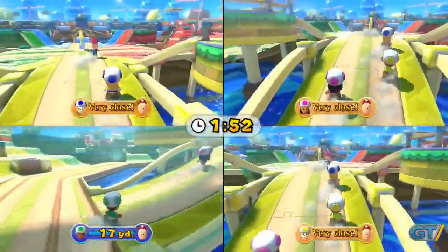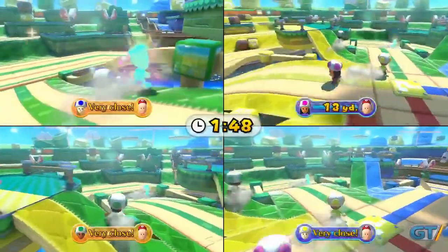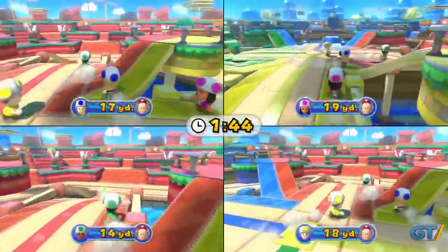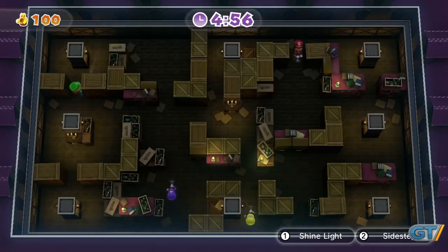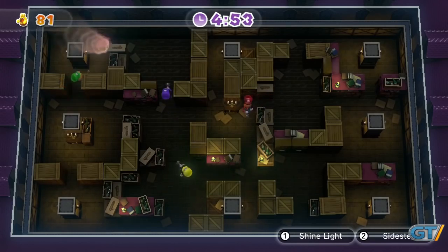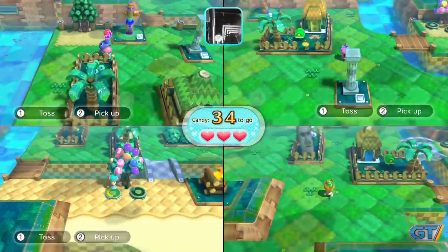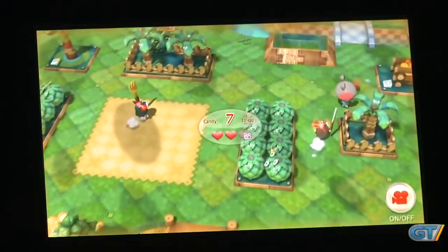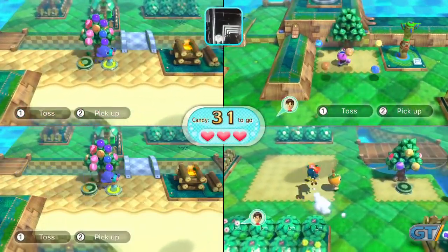Two of the multiplayer-focused attractions are twists on hide-and-seek. Mario Chase asks one player to hide while everyone else uses color-coded sections of the level to hunt them down. Luigi's Ghost Mansion has one player using the gamepad to control the ghost and grab opponents, while the rest wield flashlights to expose the ghoul and ultimately drain its life. Animal Crossing Sweet Day is the exception, as it asks one side to collect candy while the other tries to stop it. If you decide to play these on your own, the attractions will adapt to keep things interesting.